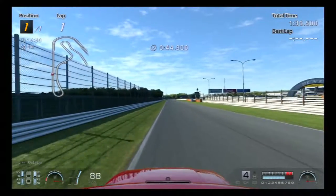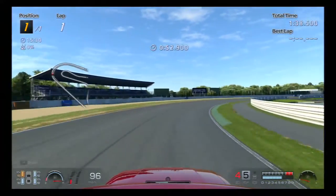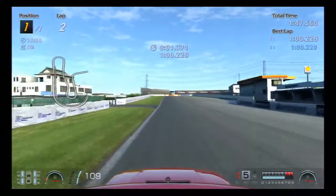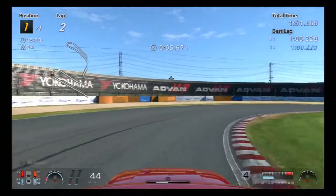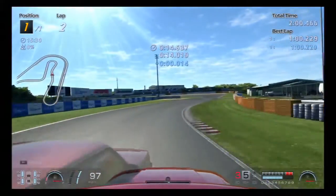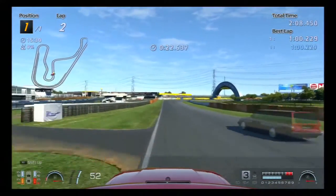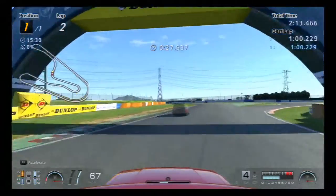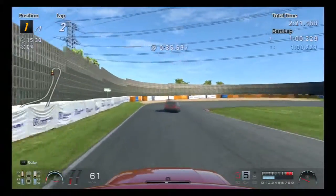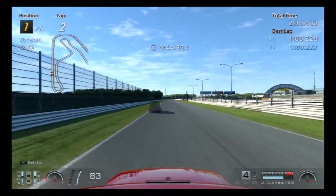How does it do on the straight? Reaching 116, 117 — that's not too bad. It seems to understeer a lot at higher speeds though. There we go, there's some oversteer — from clipping the curb and basically throwing it into oversteer is how that happened. That's also my fault, flooring it on the curbs. I was just experimenting to see if it would do it all the time. It doesn't really do it on the pavement — just on curbs.